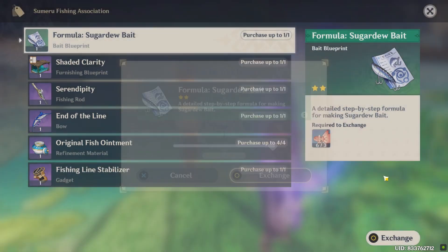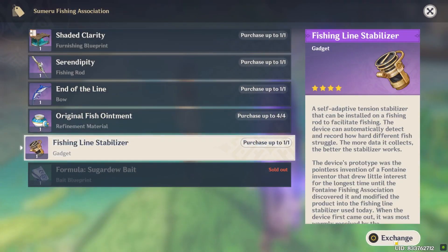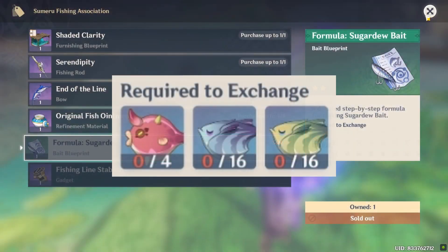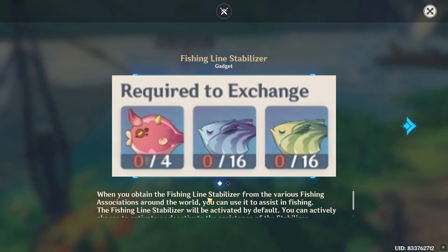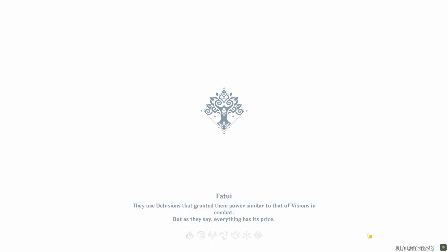It will only cost you 3 Medaka fish, which are easy to catch. You need to catch 4 Peach of the Deep Waves, 16 Lazurite Axe Marlin, and 16 Halcyon Jade Axe Marlin to get the free weapon. Go to your crafting table and make some fish bait.